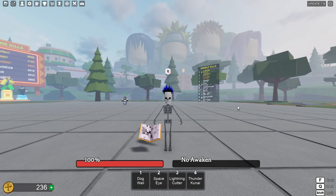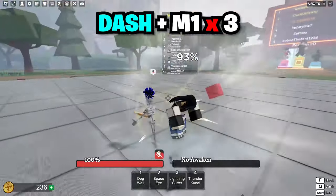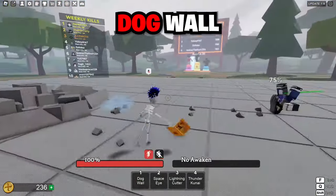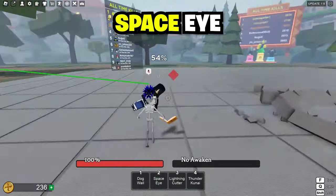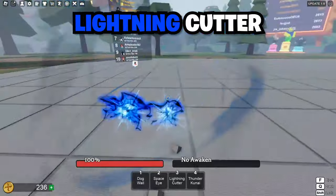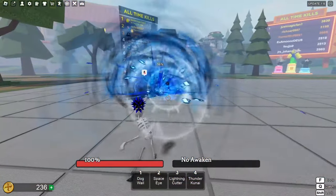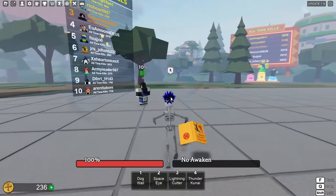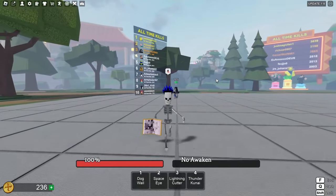Let me give you guys a combo you could use — I'll put everything at the top so you can follow along. First, dash in: one, two, three — Dog Wall. Step back: one, two, three — Space Eye. Step back again: one, two, three — down slam, Lightning Cutter. And straight into Thunder Kunai. Perfect — that leaves them with 10 HP.